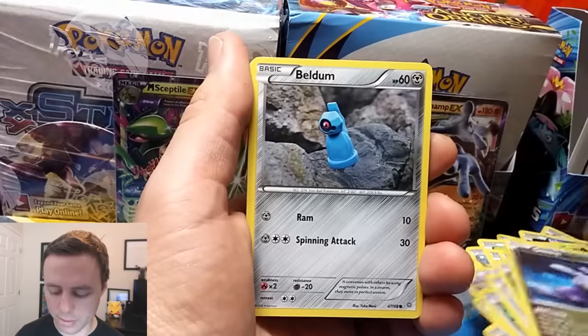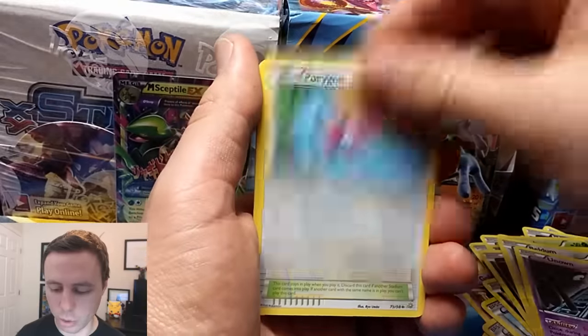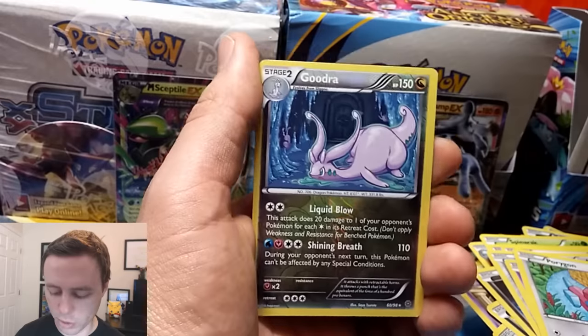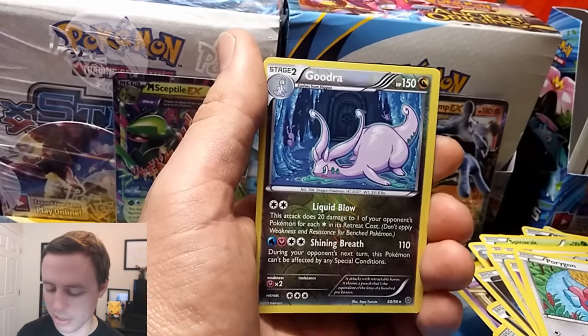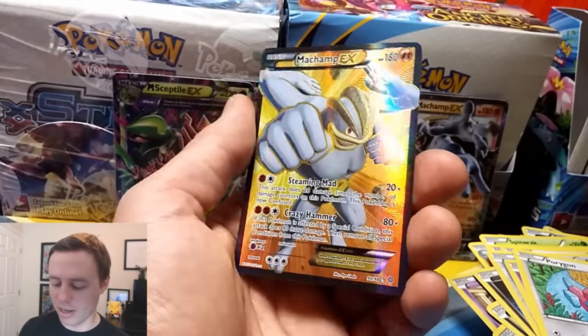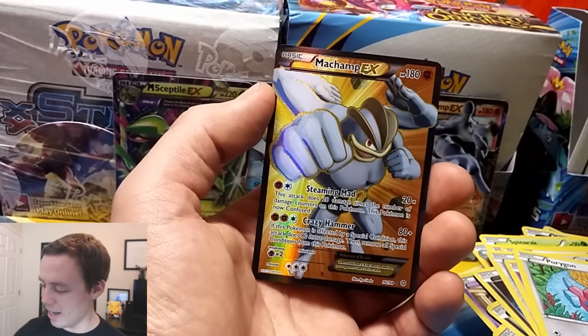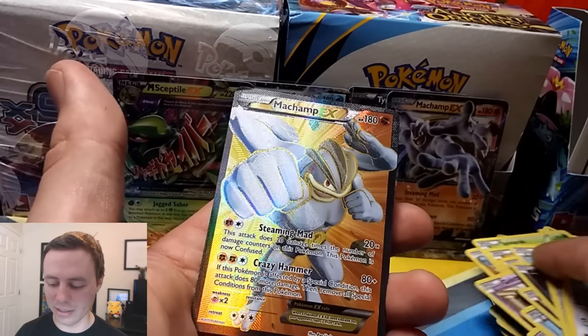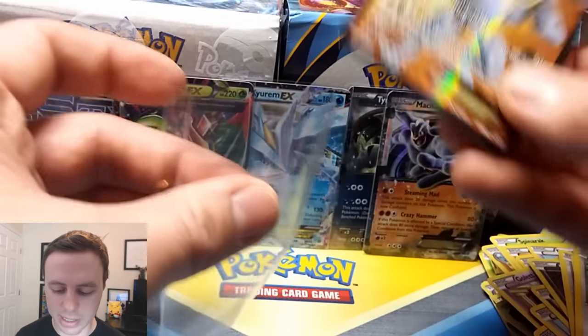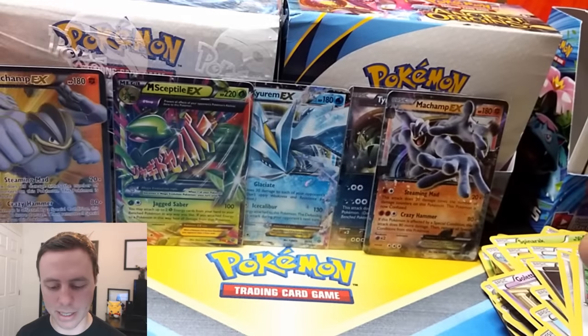Inkay, Goomy, Beldum, Unknown, Porygon, Faded Town, Flash Energy, Vespiquen, another Goodra — this time the Reverse Holo Foil — sweet, and a Machamp Full ART. An excellent pack that was. Wow, that's awesome. I think I need this card for my second set.